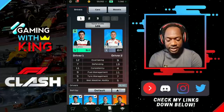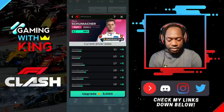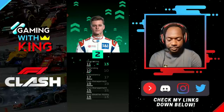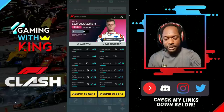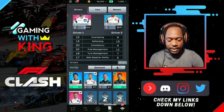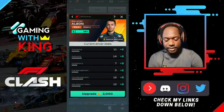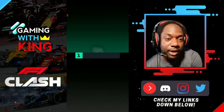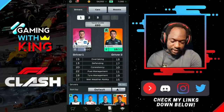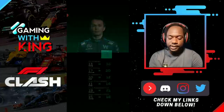We have Mick Schumacher here - how much to upgrade Mick? 3,000 coins. We're going to upgrade Mick to the next level. We got our first Series 11 part unlock - the Hydra. Let's equip Mick. Albon is the next driver - let's do some upgrades on Albon and equip him, getting him up to level three.